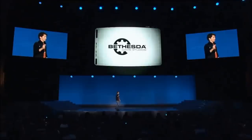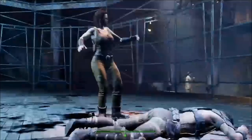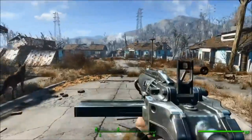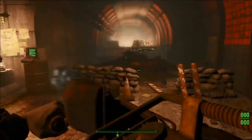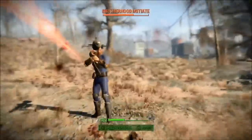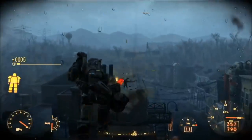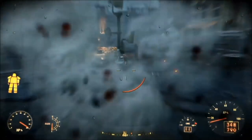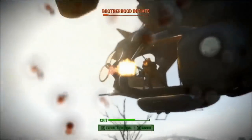It also looks like there may be an arena — I'm not sure but I'm calling it now. It was highly requested in Skyrim and I'm pretty sure there is one. Another cool mechanic we saw is you can throw a smoke grenade and have a Vertibird pick you up — your own personal chopper — and you can use a minigun on the Vertibird to kill enemies below. Fast travel like a king. There's also an option to land or jump out, which leads me to believe you can go anywhere in your Vertibird.